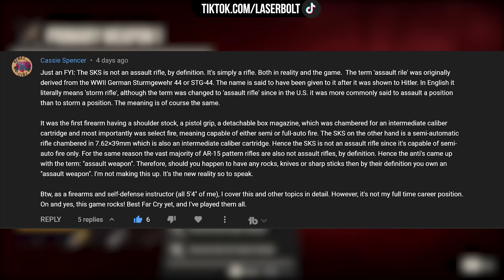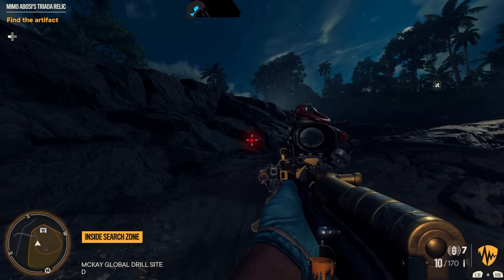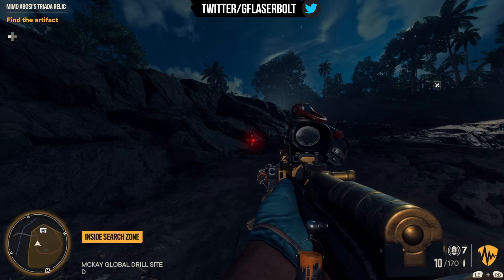Casey continued: 'For the same reason, the vast majority of AR-15-patterned rifles are also not assault rifles by definition — hence the term "assault weapon." By that definition, if you own a rock, knife, or sharp stick, you own an assault weapon. As a firearms and self-defense instructor, I cover this in detail. And yes, this game rocks — best Far Cry yet, and I've played them all.' So Casey laid it out — the SKS is a rifle, not an assault rifle; it can be considered a sniper rifle.